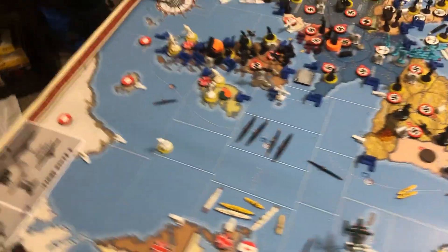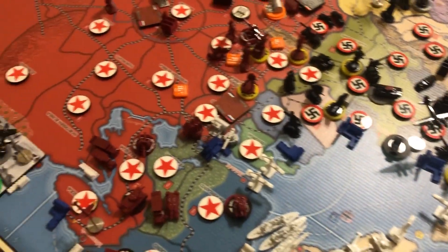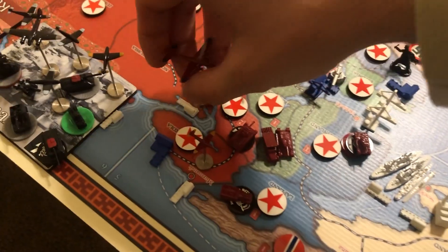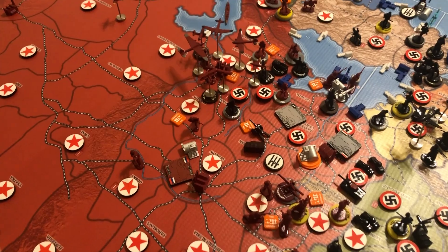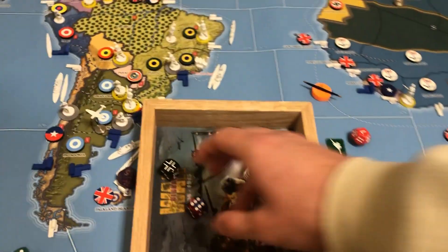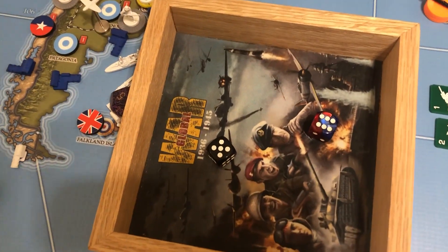Looking at my map, the Russians are still doing pretty good. I got lost a couple turns ago and haven't really updated it — that's on me. I think they still have Kola, so we're going to deliver that heavy bomber into Kola. Only one thing left: roll for wartime income. Finishing strong with an 11!